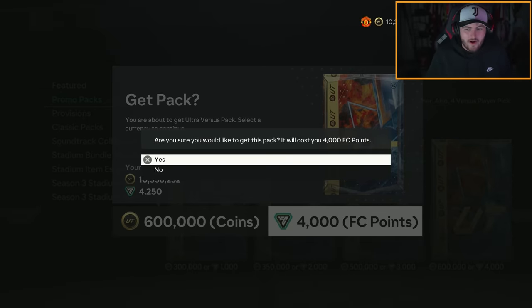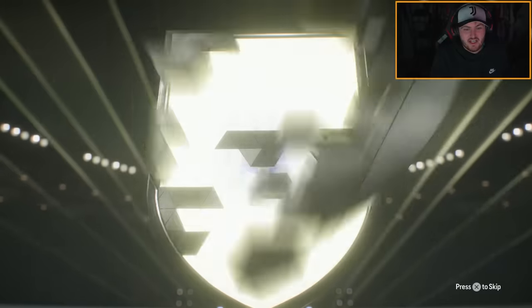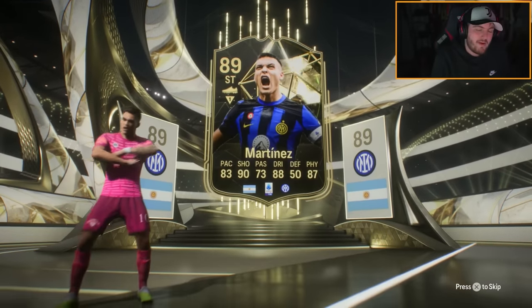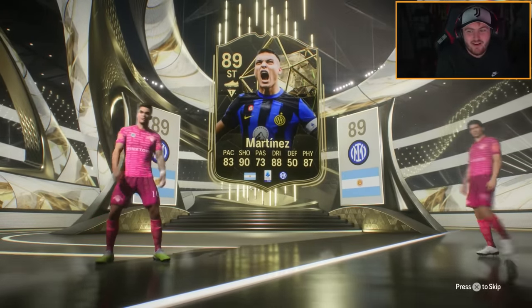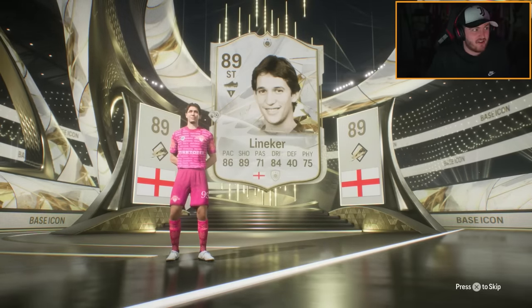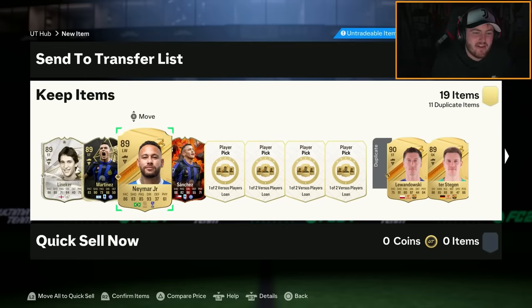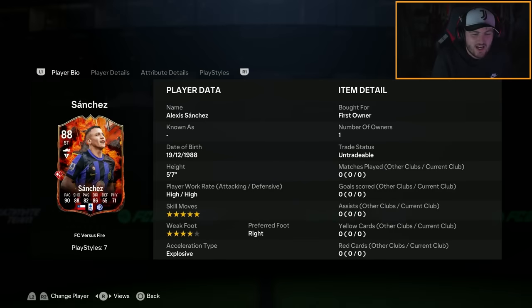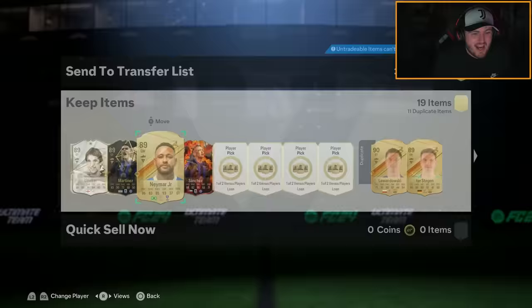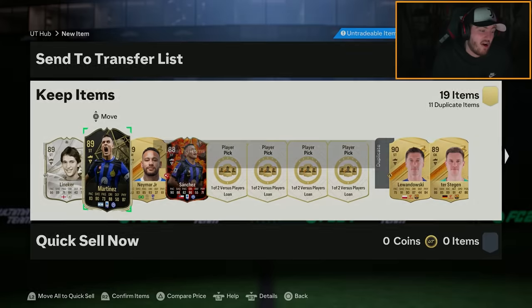Opening the guaranteed icon pack — give me Ronaldinho, Mia Hamm, Cruyff, R9 or Pelé and I'm really happy. We get an Argentinian striker from Inter Milan — Lautaro Martinez in-form 89. The icon walkout is Lineker — brilliant Gary Lineker. He does ungodly things to Walker's crisps. It was actually the Sanchez fire version last week as well — not bad, double Inter partnership — bunch of fodder too.